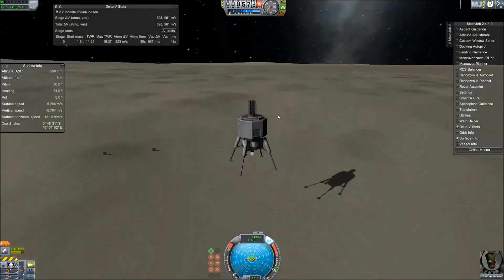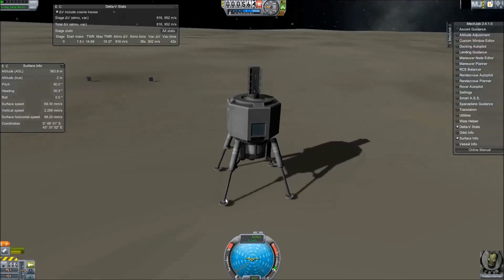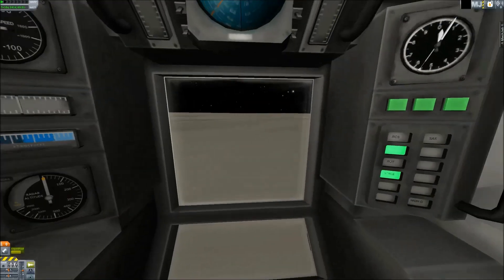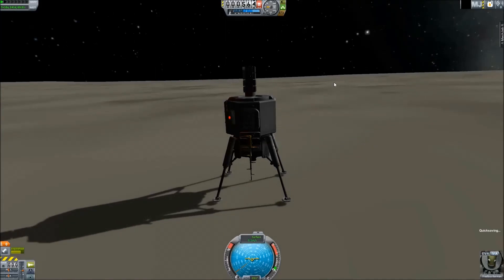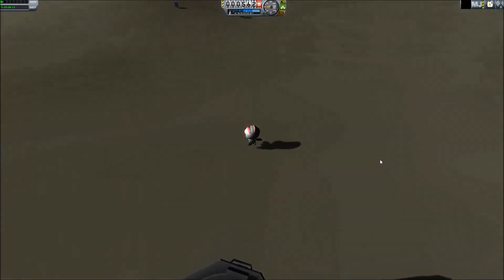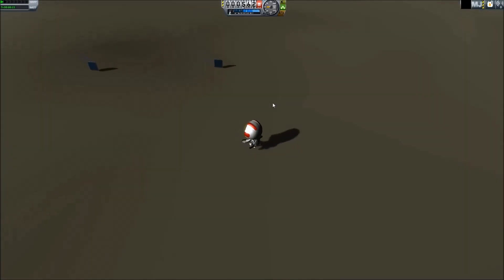You can see there are parts on the surface — those are actually solar panel bits from the transfer stage that I threw into the surface. And there's the landing. We're going to get the Kerbal over there and check it out. He's going to be the first Kerbal to set foot on Europa. So he's running along the ice off to check out these little scraps that turned out to be solar panel parts, and they despawn a little later.